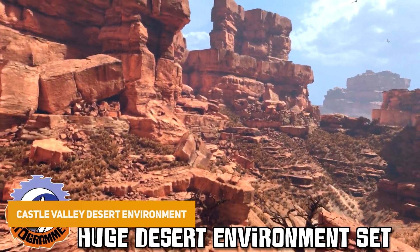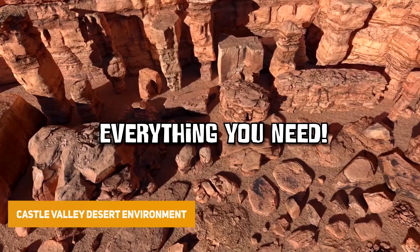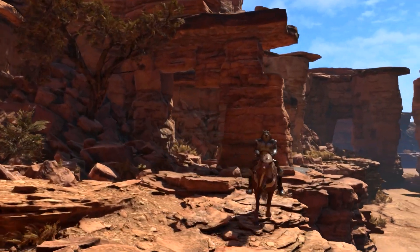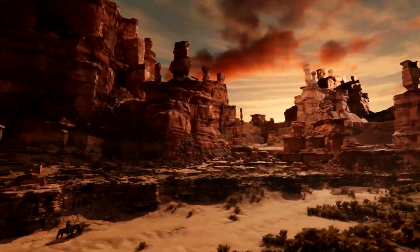The Castle Valley Collection features over 100 sandstone formations with true photogrammetry — 31 huge cliffs, spires and caps, 4 ledges, 13 obstacles, 11 boulders, 15 plates and a full PVP-style demo map.